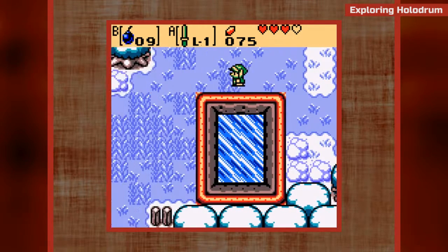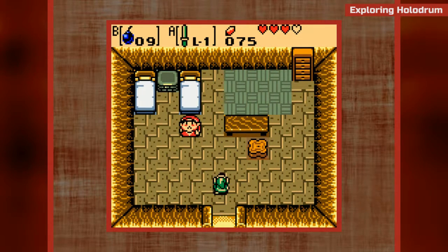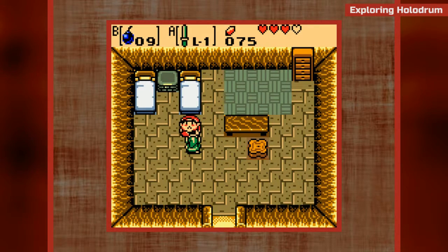Let's head back to Horon Village. Let's stop by Impa's place - this is Impa's place, correct? Where can the temple of seasons be hidden - does no one have a clue? I have a feeling she's gonna want us to go find the Temple of Seasons.